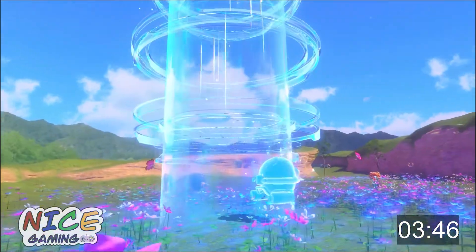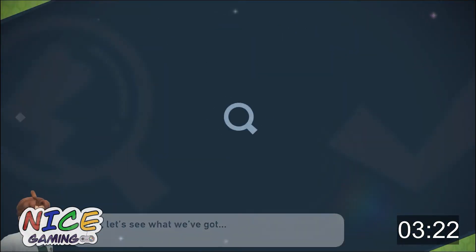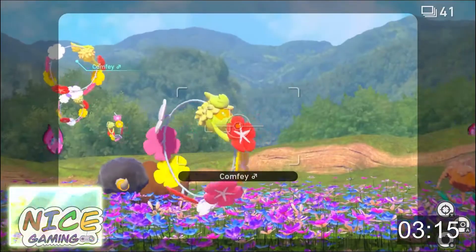Once your expedition is complete, it's time to bring your photos to Professor Mirror for him to grade. Your photos are rated between 1 to 4 stars. If you capture a Pokémon not doing anything spectacular, that's usually a 1-star photo. However, the more you come back to a route, you might capture the Pokémon doing something out of the normal — those are the 4-star photos you want to capture. Professor Mirror gives you research points on your photo based off of factors including pose, direction, size, placement, the background, and if you happen to get other Pokémon in the frame as well.